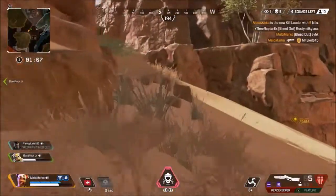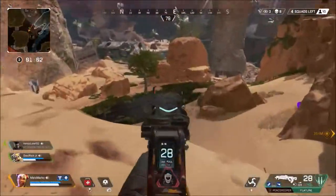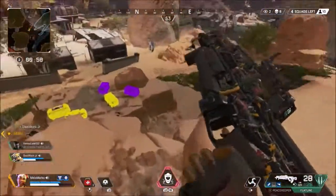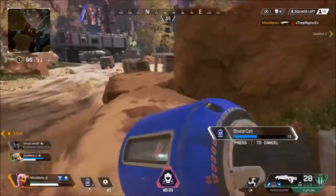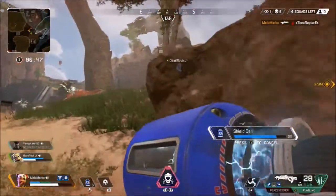I'm thinking okay I've got to back up and reposition — same thing I was talking about at the beginning of the video: backing up, repositioning, and trying again. Right here I notice a guy pushing, I start shooting at him, break his armor, and he does a weird play of crouching. I take the free kill, then back up, pull a shield cell, and reposition.